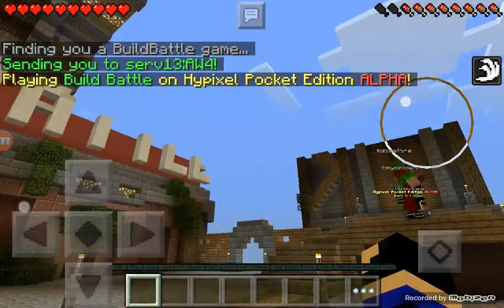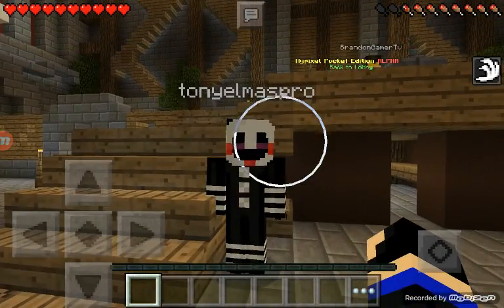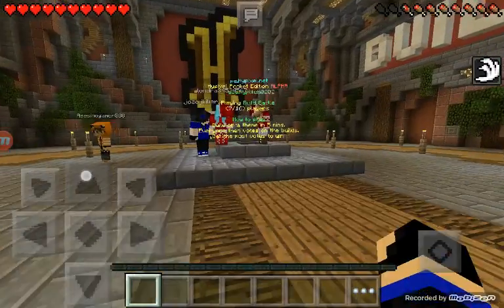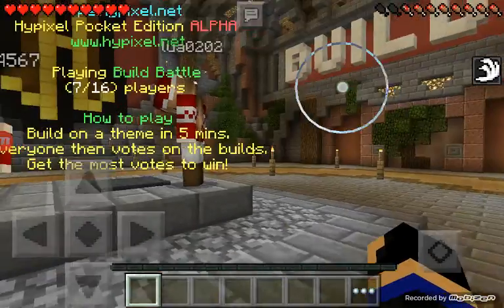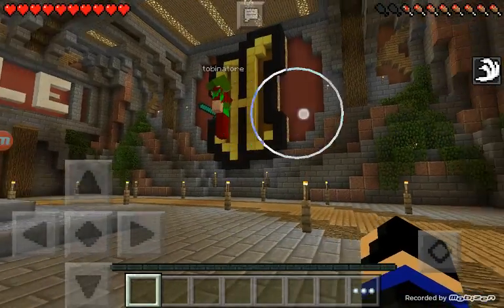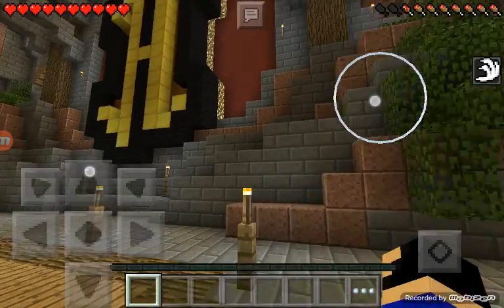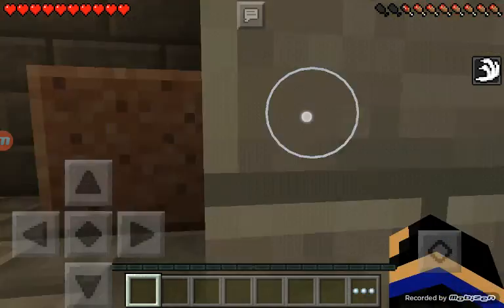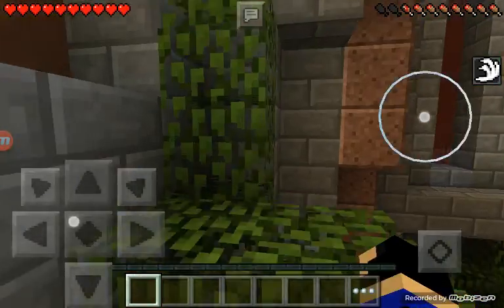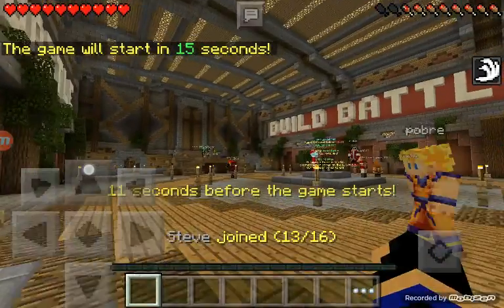A bunch of people are flying — they're not hacking, it's just a glitch. Hey look, it's Marionette! Aren't you supposed to be at Halloween, Marionette? It doesn't matter, it'll start soon, just have to wait for more people to join. That is so hacker — yes, they have a diamond sword. Yeah, that's still a hacker. It doesn't matter, we're about to start the match.